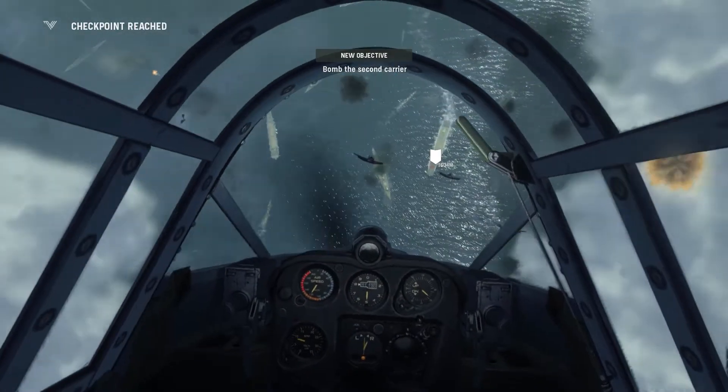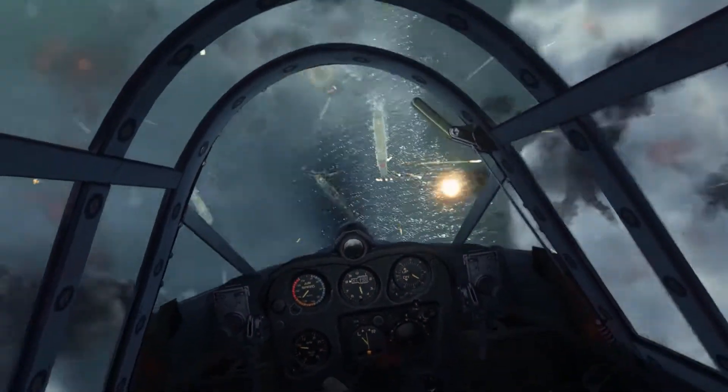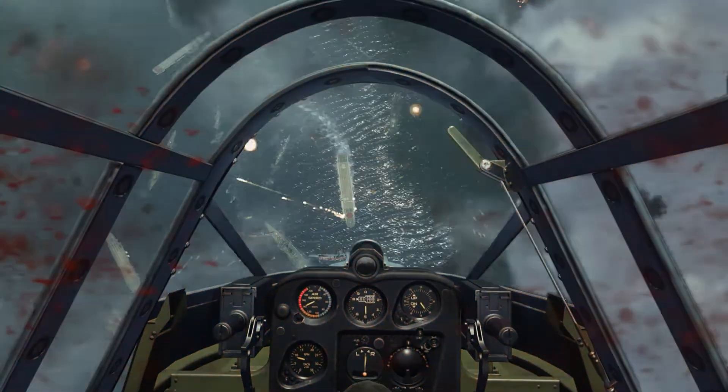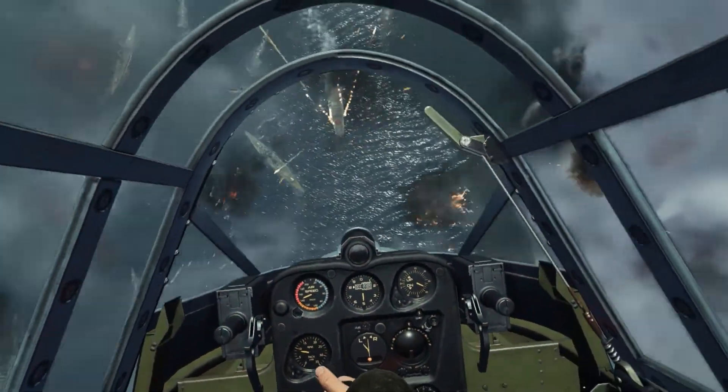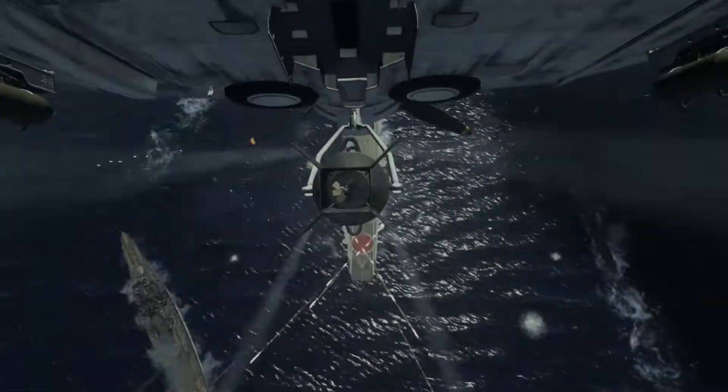Anyway, once that monstrosity is out of the way you'll ascend up again ready for dive 2. All you need to do for this dive is get to the point where you're about to drop the bomb. You won't need to adjust your sensitivity as you're not asked to pull the plane back up before crashing. You're going to be shot on your descent so bear that in mind and attempt to dodge as much as possible, but like the first time it's near impossible to dodge everything. When the bomb is dropped it will trigger a cut scene and the job's done.